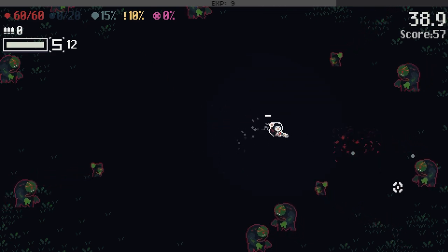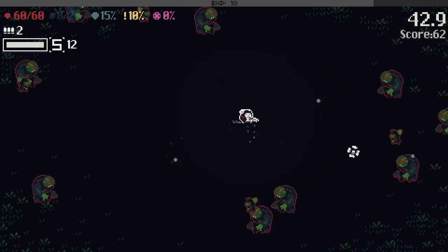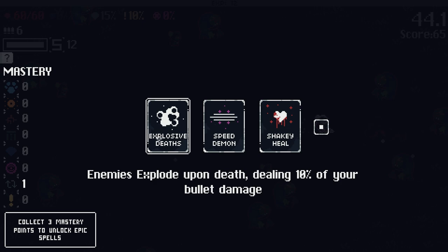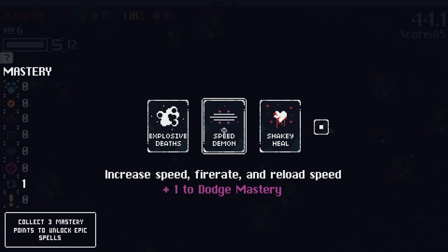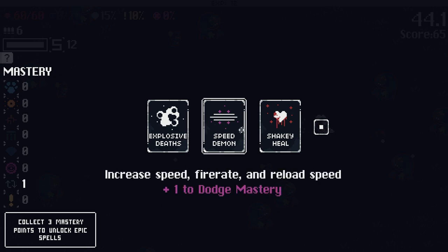The cursor — I don't know if it's in my head, but I was in the menu so it wasn't clicking right. Explosive Death: Enemies Explode Upon Death, dealing temporary bullet damage. Speed Demon: plus one to Dodge Mastery. Apparently if you get three points in any particular Mastery, you get an Epic Unlock, which is good to go for.